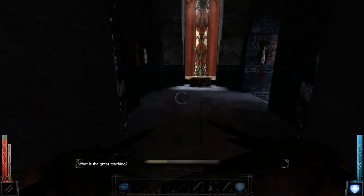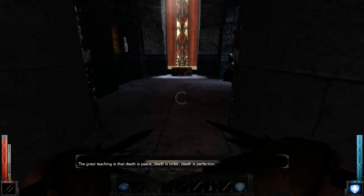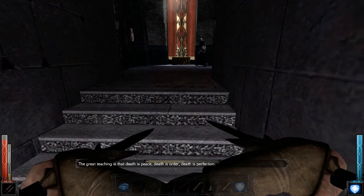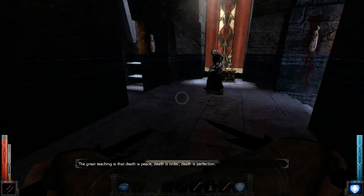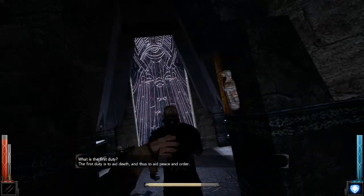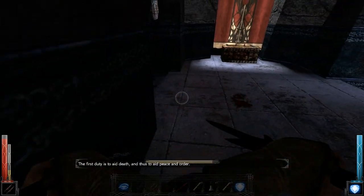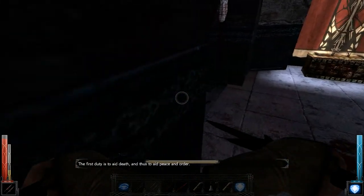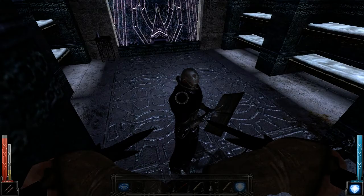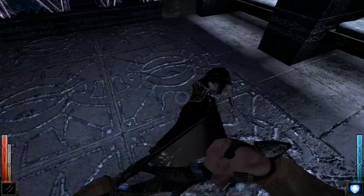"What is the great teaching?" "The great teaching is that death is peace, death is order, death is perfection. What is the first duty?" "The soul Asha has sent here — find completion at my hands." He's so busy reading he can't see me. Dead real fast.